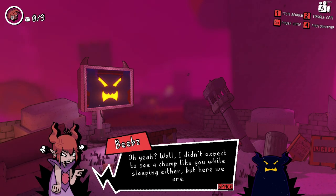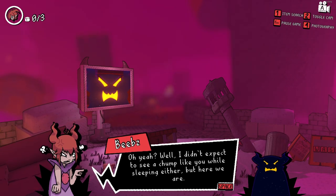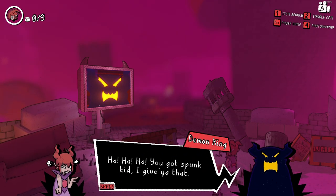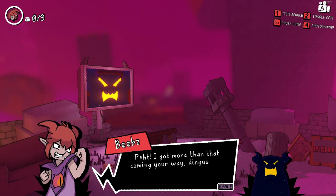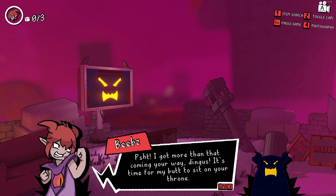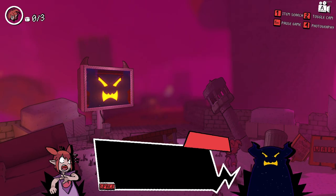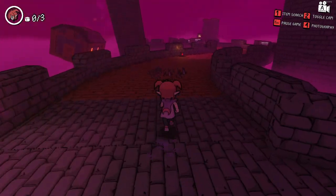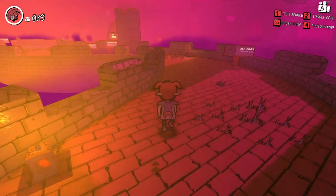In-game dialogue: 'Didn't expect such a little demon to walk into my dreams.' Response: 'Oh yeah, well I didn't expect to see a chump like you while sleeping either, but here we are.' Oh, that voice acting — that's special. 'I got more than that coming your way, dingus. It's time for my butt to sit on your throne.'